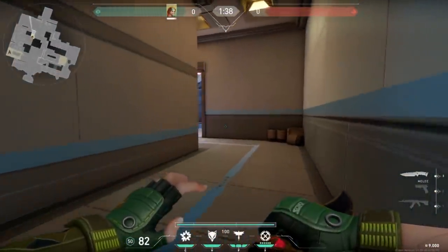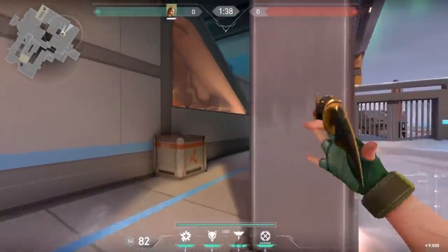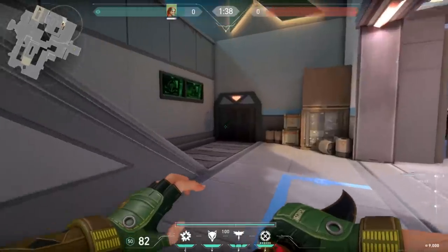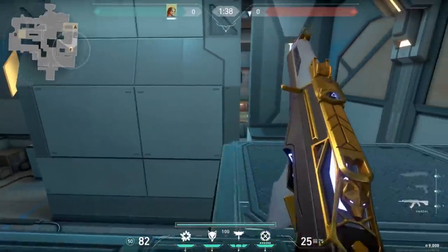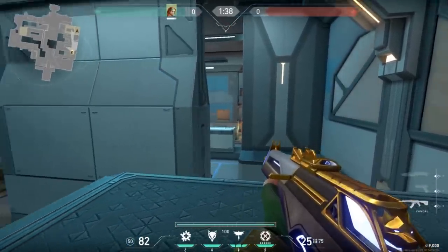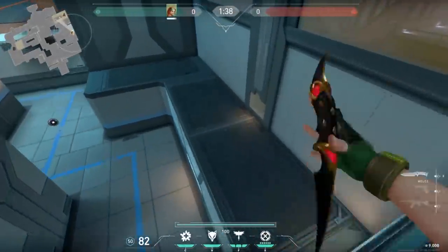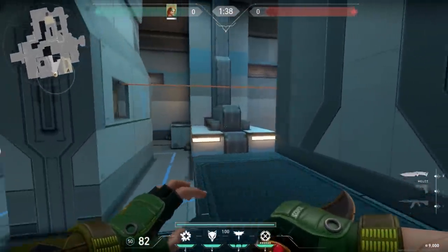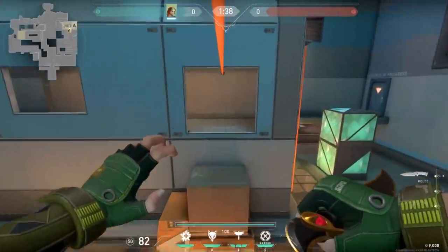But if I keep going, this just leads to the attacker's side spawn. And I'll just show you quickly, here is the A heaven. You get a pretty deep view into the site. And you can drop off onto here. There's the pipes, and you can actually jump and hit the ropes.